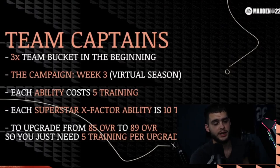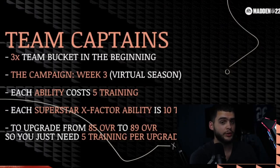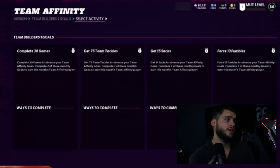Team Captains get three times team XP in the beginning. Each ability costs only five training — you get it from the campaign. Week three virtual season, each superstar X-factor ability is only 10 training. This is huge: to put abilities and X-factors on these players it costs five training for an ability and 10 for an X-factor — no more thousands of training needed. It also only costs five training to take them from 85 to 89 overall — no more tokens, no more solos. You can get Lance Allworth up to 88 speed, 89 overall, fully abilitied and chemmed up for under 50 training total.